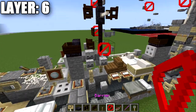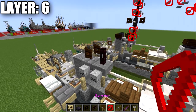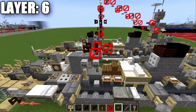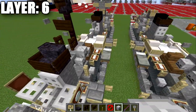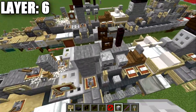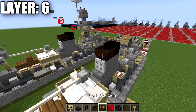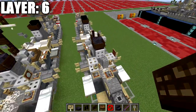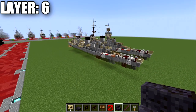Grab barrier blocks — on Java also known as structure void blocks — which are invisible blocks you can attach buttons to. Place a barrier block to both sides of the fence post and a button on the side facing forward. Place skeleton skulls coming off the tops of the existing skeleton skulls. Place a polished blackstone stair, then wrap dark oak wood signs around the sides. That wraps up everything for layer six. With that, we'll be moving into the final layers.